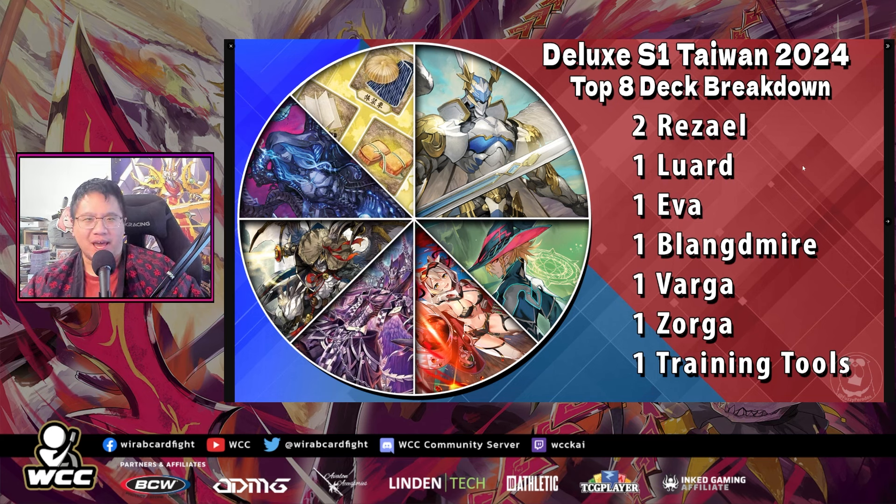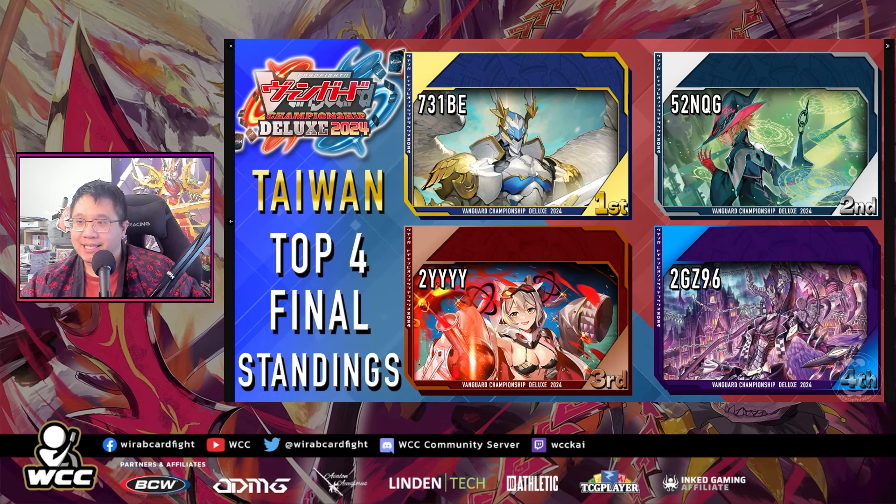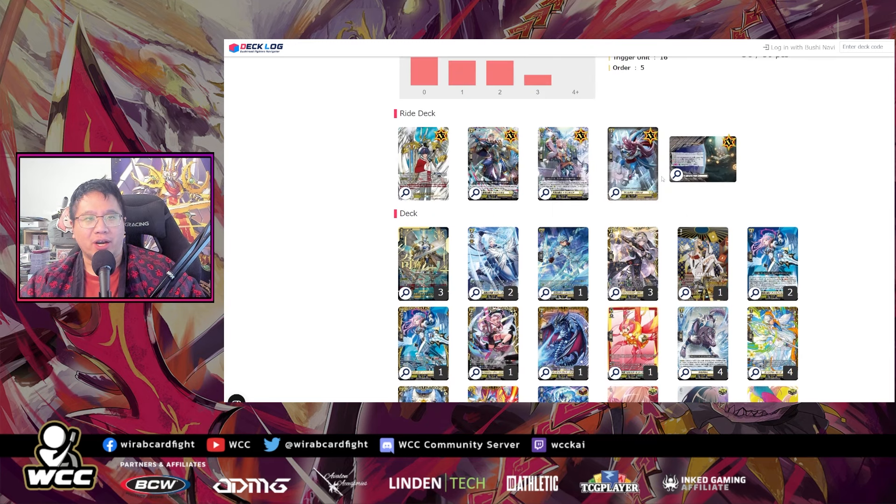First off, we have Taiwan. The homies there had some good, interesting decks. They're in set two right now. Raziel's getting two of them in top eight, and then we have Luwad, Ava, Blengdmeyer, Varga, Training Tools, Zorgar. First place is actually the Raziel, followed by Luwad Ava. I guess everyone is playing Ava — we're going to see a lot of Ava. They've got a really easy deck code. And then we've got the Blengdmeyer there.